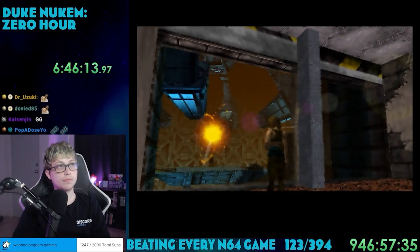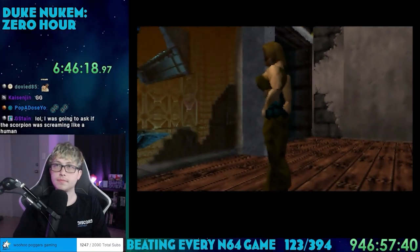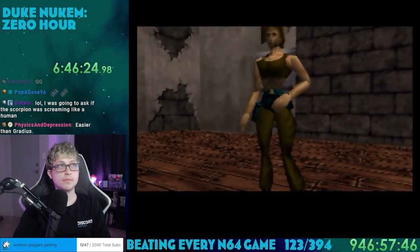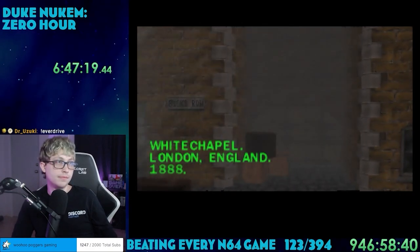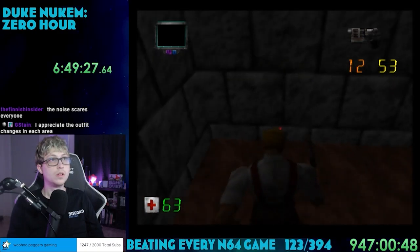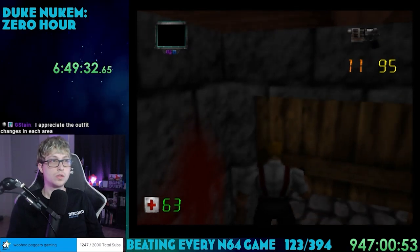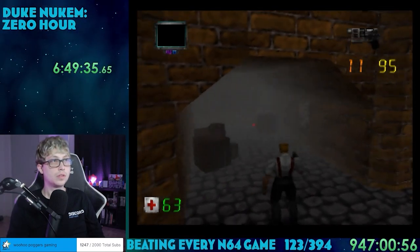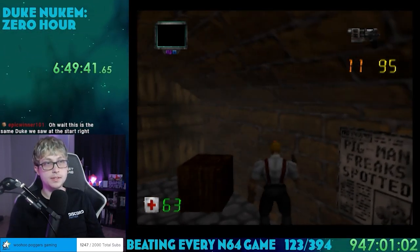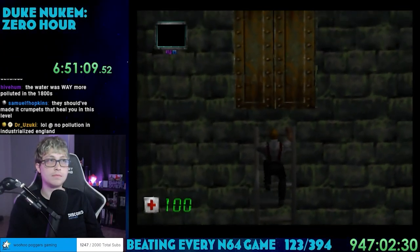We go into another time portal and that woman is there again — she says we've got to travel to Victorian England because the aliens unleashed a virus that turned everyone into zombies. That explains why those were in the future. So now we're in level 13, Whitechapel, London, 1888. Duke's wearing a nice white dress shirt with suspenders — it's a good look for him. Most of the enemies are zombies now, the same ones from the future version of New York. It's easy to kill them, but usually worth it to just ignore them to conserve ammo. The health pickups here look like they were stolen straight out of the Castlevania games.